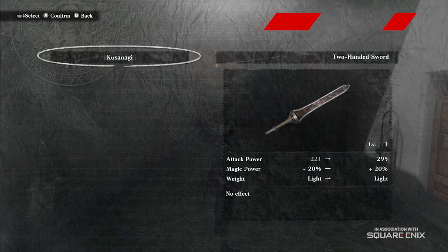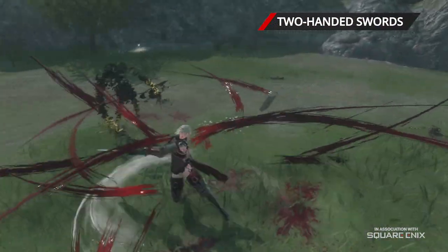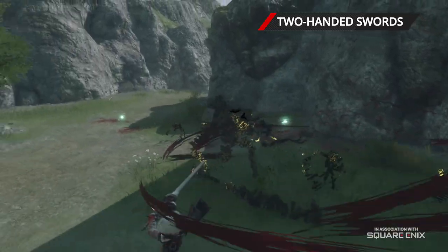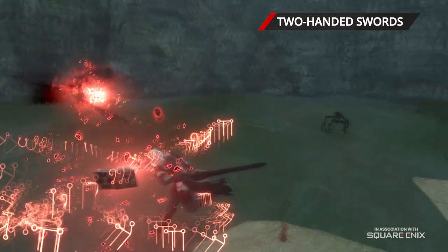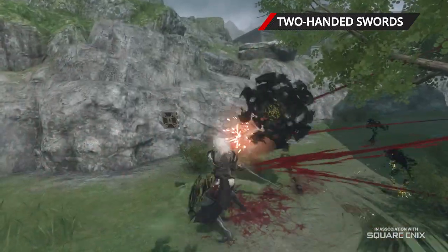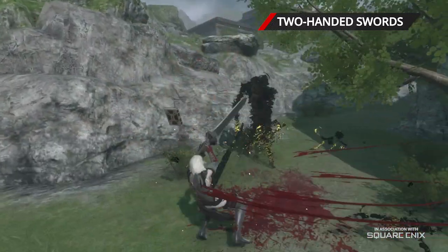Two-handed swords are significantly more powerful than the other two weapon types, but this power comes at the cost of speed. While they lack combat flow, you'll be able to break through an enemy's guard much more easily. Try using a two-handed sword to break through defenses, then switch to a quicker weapon to finish them off.